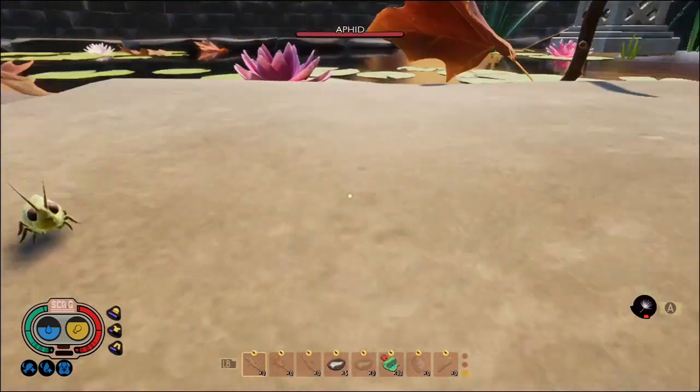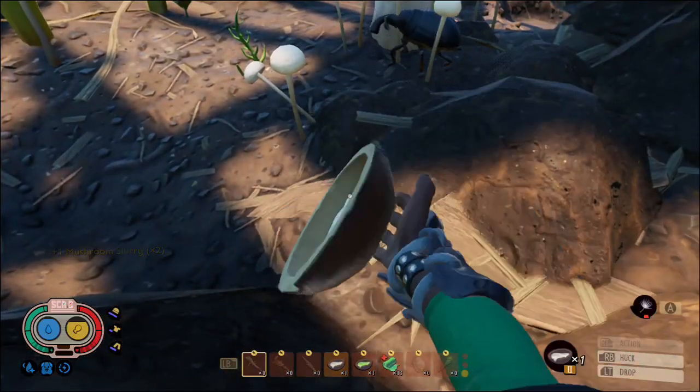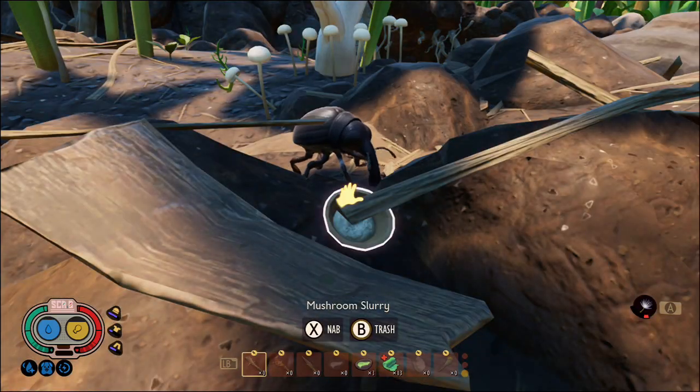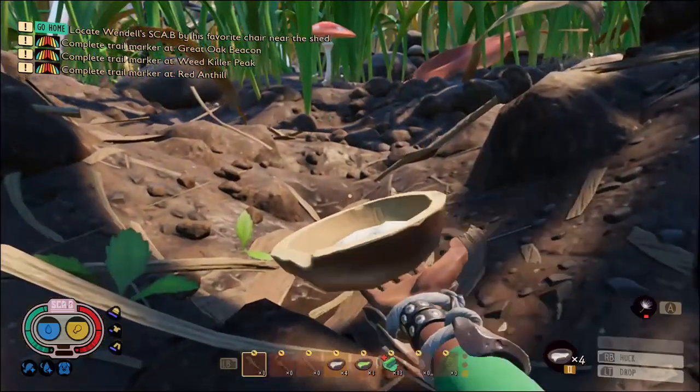Now that we had the aphid I wanted to move on to the weevil. The best place to find weevils is near my old house — well, 'house' is a bit of a stretch — the dirt road that I used to sleep on near the baseball. There's always a lot of weevils around there, so I went there and dropped some slurry.